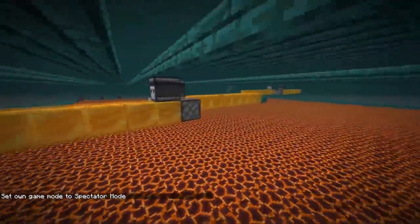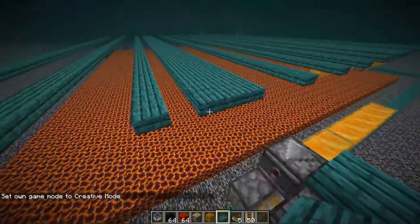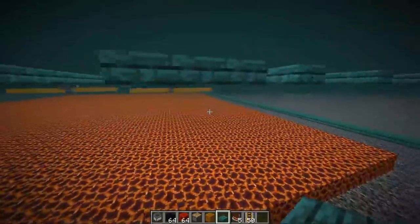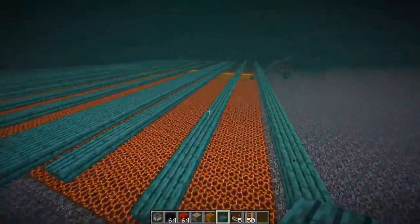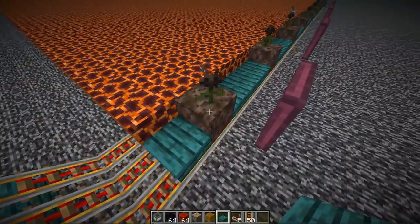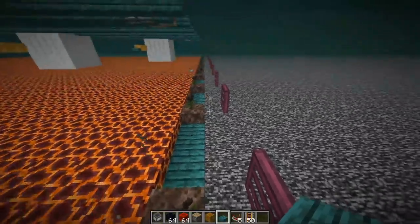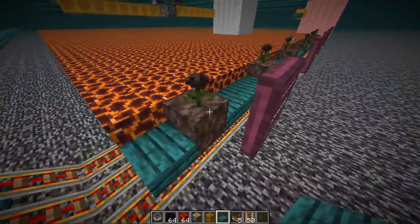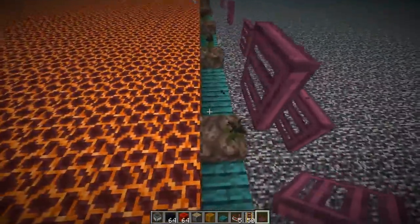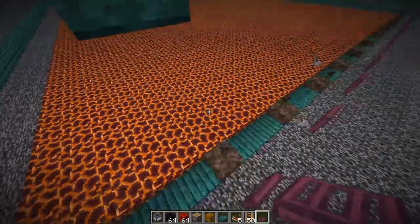We do have to be worried about pistons and observers which could have the possibility of mobs spawning on top of them, so to prevent that we just slab the top. You'd also want to slab the part where the flying machine comes all the way over. At the very far end there is one spot where stuff could potentially spawn, which is on top of the soul sand - they changed it so mobs can once again spawn on top of soul sand. Endermen or skeletons could spawn there but it would be extremely rare since there aren't many spawning spaces, and if they did they would die from the wither effect.